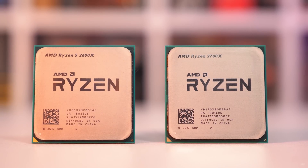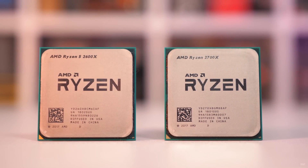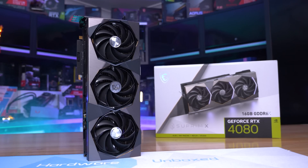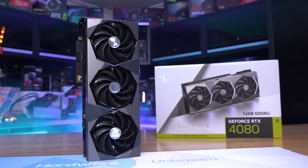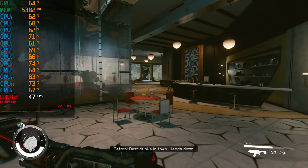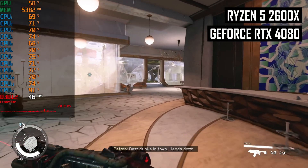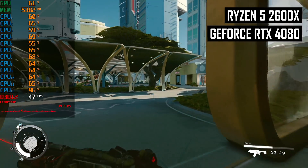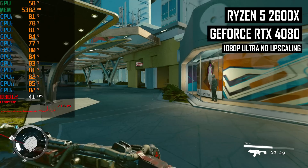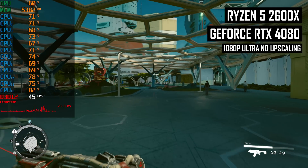So how does Starfield run on the 2600X? I paired this CPU with 16GB of DDR4 3600 memory and a powerful NVIDIA GeForce RTX 4080 GPU to assess how it runs while CPU limited. Here we see some gameplay in New Atlantis, a city area of Starfield, and it's those cities that typically see the highest CPU demand in the game. I'm running it at 1080p using ultra settings, and there are a few interesting observations.